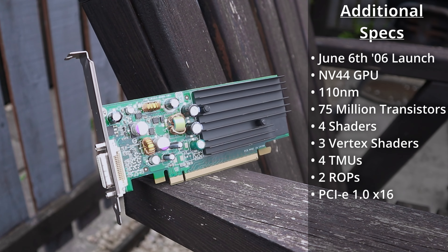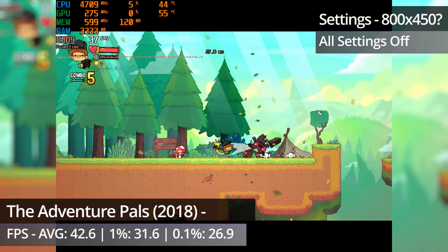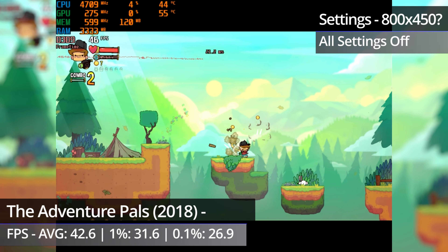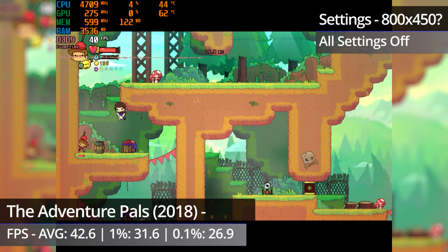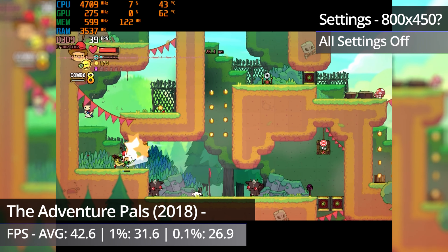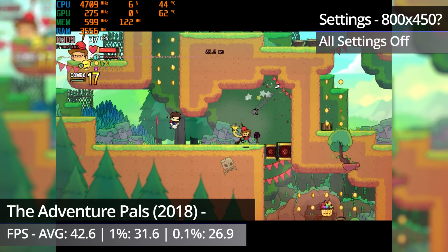The first benchmark is a modern-day indie-developed game from only a few years ago. The Adventure Pals is a fun little game developed by indie devs Massive Monster. It's quite simple graphically, so is usually really easy to run hardware-wise, but it struggles a fair bit on the NVS285. I've turned every graphics setting off for the test, and as the game doesn't have resolution settings, I've had to manually change the resolution within Windows to 800x600, running at what I think would be 800x450 with black bars on the top and bottom.